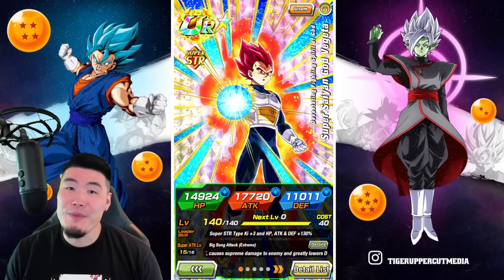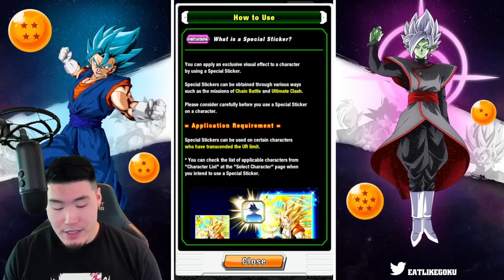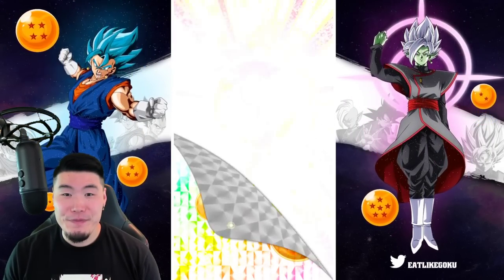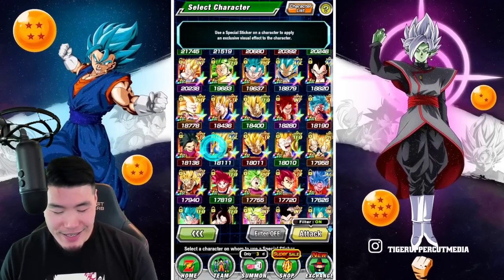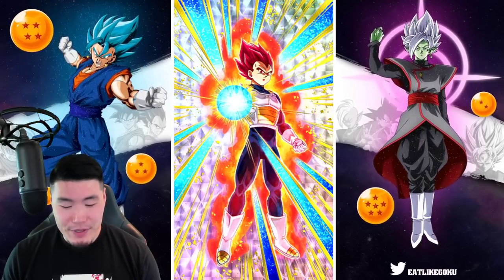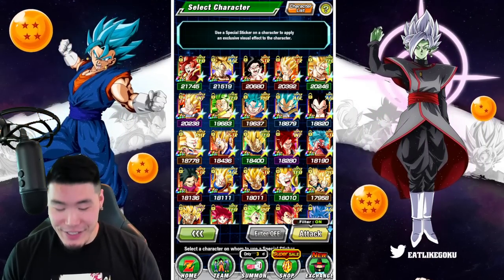I just love this combo — they're so much fun to use. I need to slap stickers on them ASAP — I'm going to do it right now, I can't wait. I got to slap stickers on these guys because they just deserve it. I'm going to do the special Goku Day sticker on this guy. Not the best effect, but okay. And then the Vegeta gets the regular sticker. Pretty minimal effects, let's be honest, but it's fine — their performance makes up for the lack of effects in their sticker art.